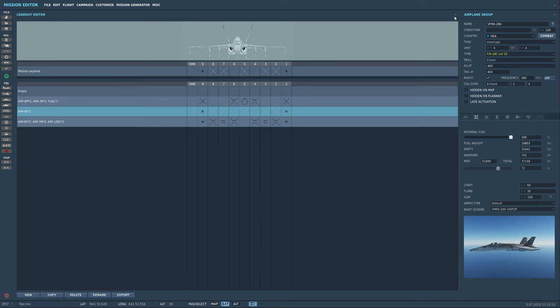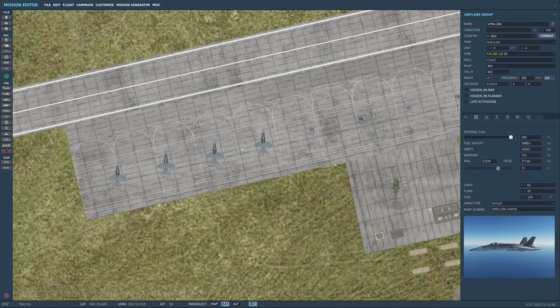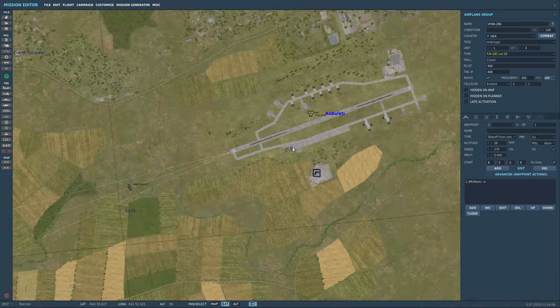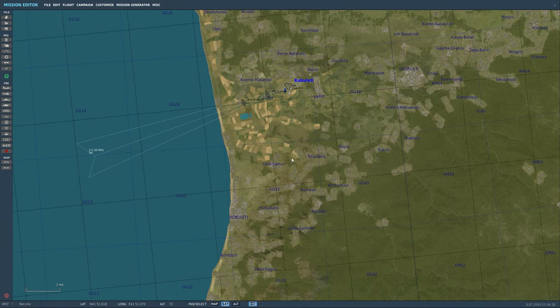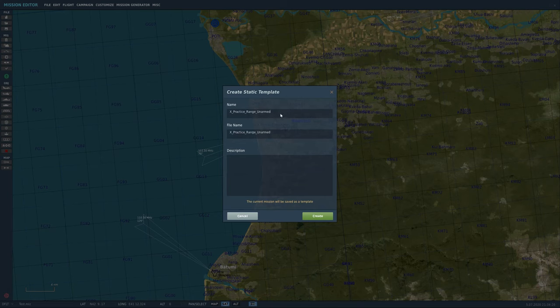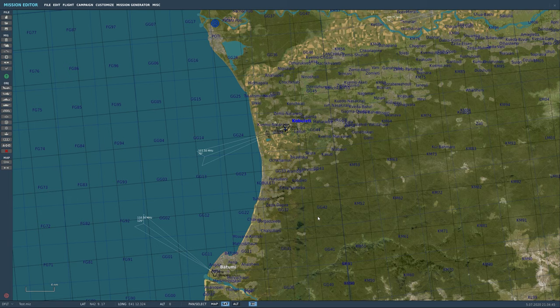That's going to be Vapor. Now it's time to create a second group. I'm going to hit Ctrl+C to copy, and actually let's make this a static template first — Edit > Save Static Template. We'll name it 'Cobaletti 286 dash-one' so I know it's the first group for 286. Then I copy and paste — boom, there we go.